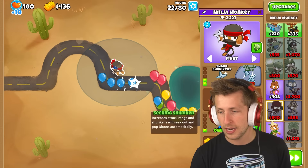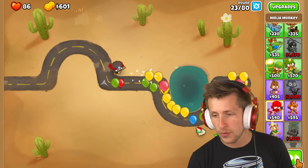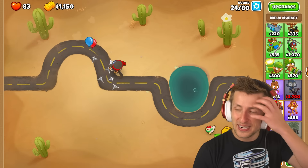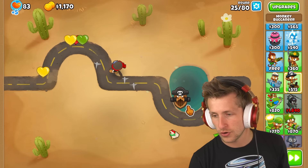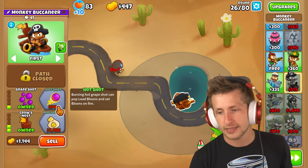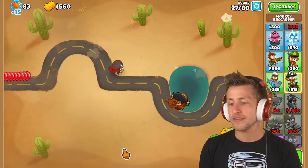We're kind of having some troubles here. I'm going to start putting down cold drops. We're losing quite a few lives. We need to think about what our next option is. I don't think you can ever go wrong with pirate ship — pirates are so strong. So let's get crow's nest, merchant, grape shot, hot shot — that'll allow us to hit lead balloons because lead balloons are going to start showing up — and then cannon ship. Cannon ship is going to be very, very nice.